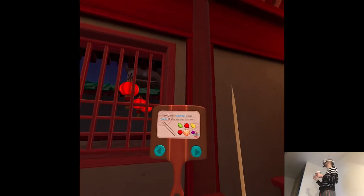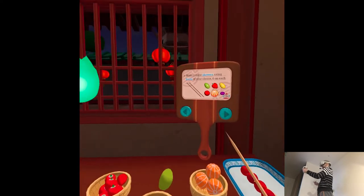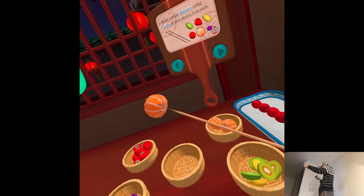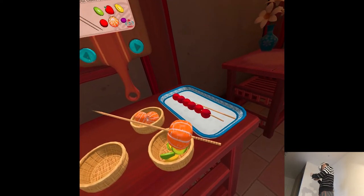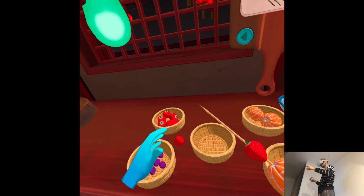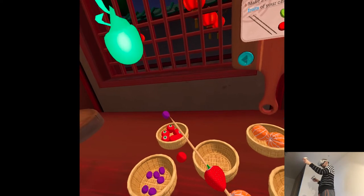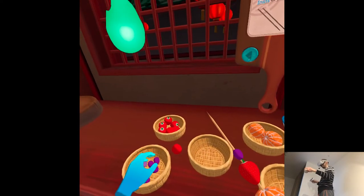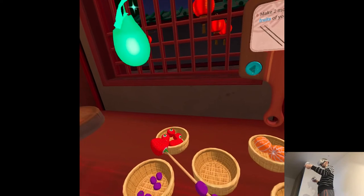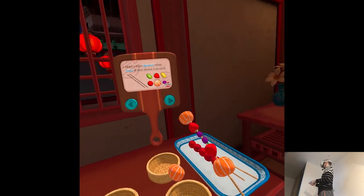Make two more skewers using fruits of your choice — six on each. Oh, creativity, huh? Something that I'm not good at. Giving people oranges for New Year's is such a fun tradition. The word for orange, 'jú,' sounds like lucky, which is 'jí.' So when you give someone an orange, you say 'good luck,' or 'dà jí dà lì.' I love symmetry. Yeah, good enough.